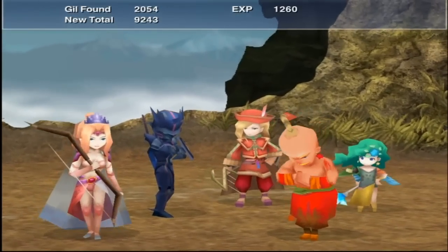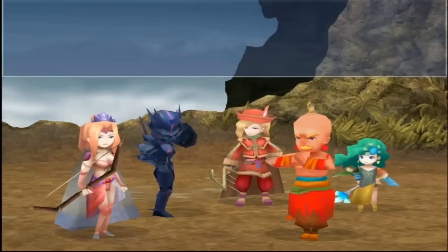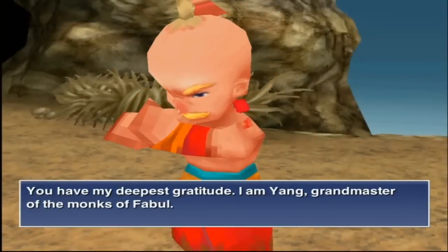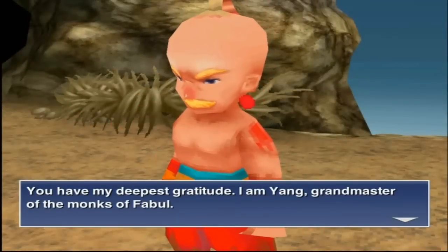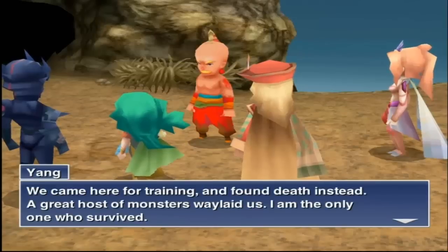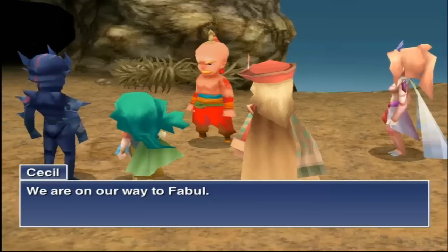Draw Attacks plus Counter is just an amazing combination — it makes any character you give it to quite godly. I give it to Cecil mainly because he's always in your party and it's that good. I'll be showing the Cecil-Kain fight next. Now that I've got some good augments with Cecil, he should be doing pretty well and able to hold his own against Kain, I think.